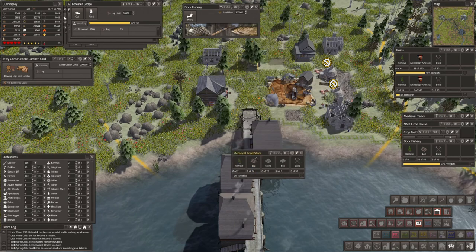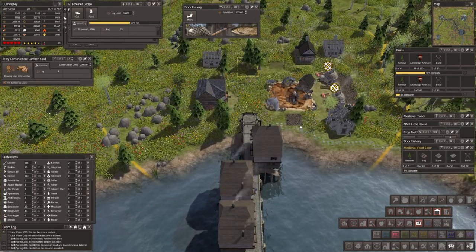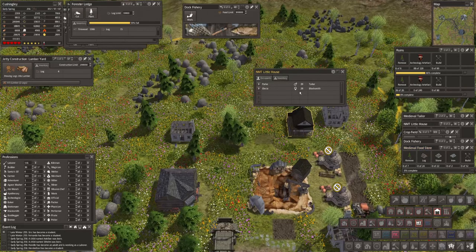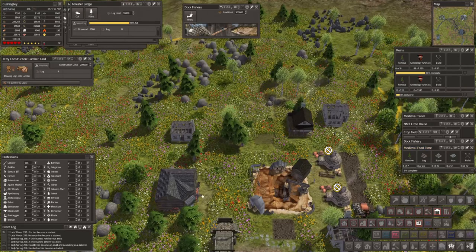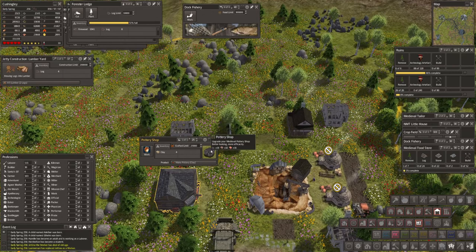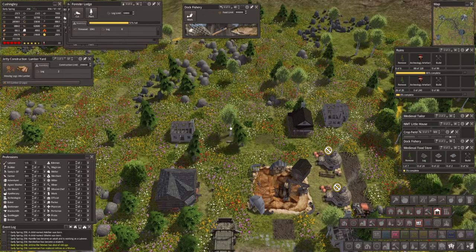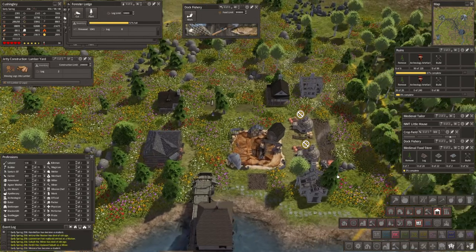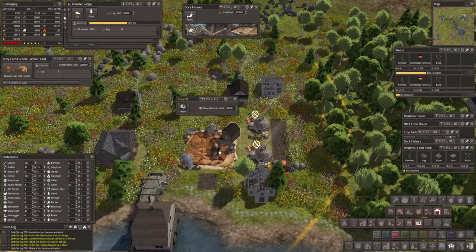A medieval food store — excellent. Is anyone living there? A tailor and a blacksmith. They're making as much clay as they can.